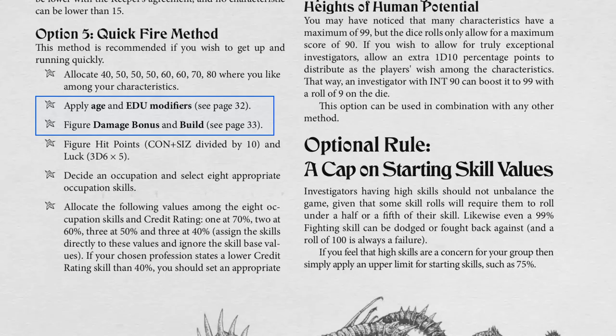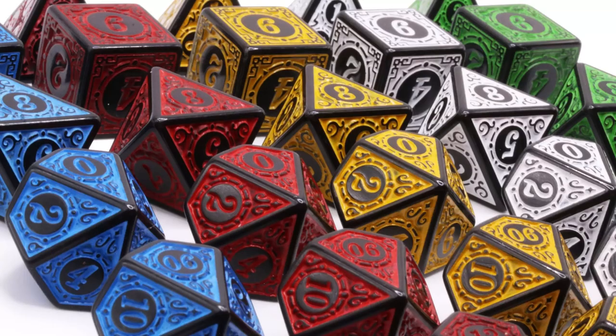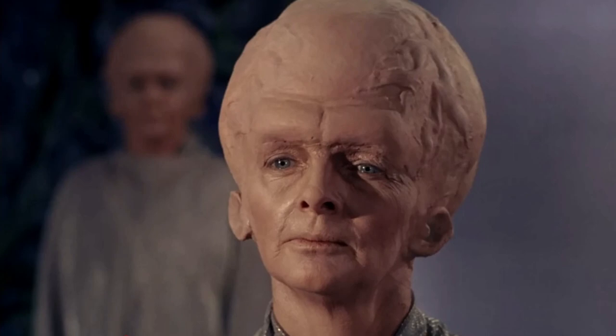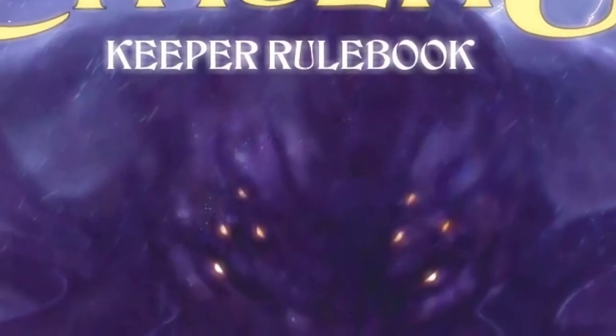However, some steps in that method amount to 'go read page 32,' so what looks quick can slow you down in the end. My method uses the quickfire method for guidance, but adds context to the choices you're making and allows for greater flexibility in the build. This is not an optimized build — the goal isn't to build the most powerful or smartest investigator. It's to build an investigator quickly so you can start playing the game. This is how I build characters for the Call of Cthulhu RPG in just 12 minutes.